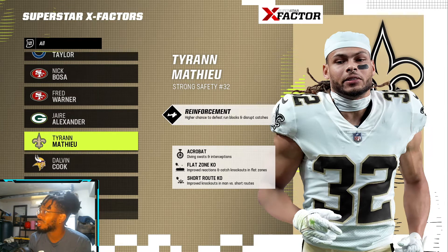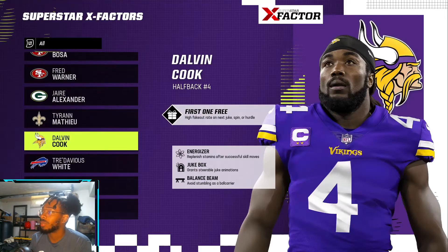Tyrann Mathieu — wow, that looks fresh and insane. Did he really suit up already? It looks too official. He has Reinforcement, Acrobat, Flat Zone, and Short Route — makes sense. Dalvin Cook — when did he wear the number four? Madden knows how to edit. He has Free Energizer, Jukebox, and Balance Beam.